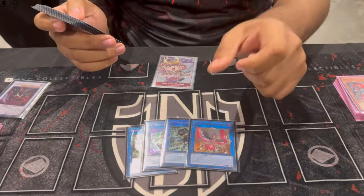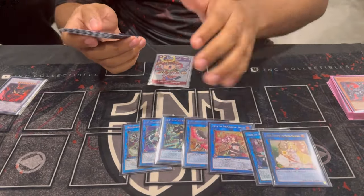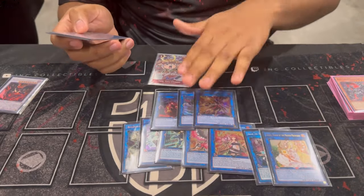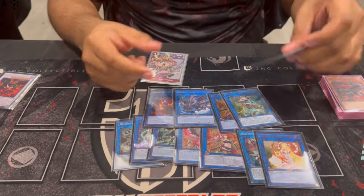That's it for the synchros. For the links, we have Linkriboh at home, IP, SP, Phoenix Charmers, Selene, Promethean, Zelantis, OTK Appalooza, and Access Code.